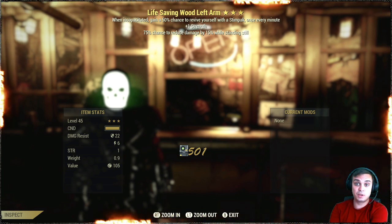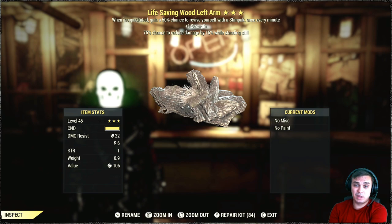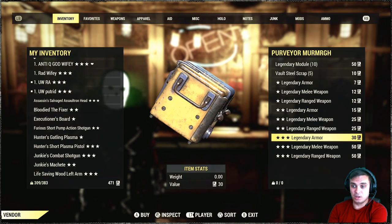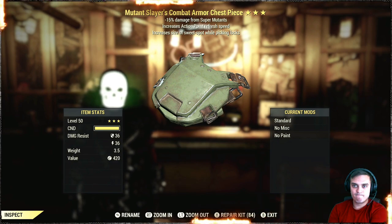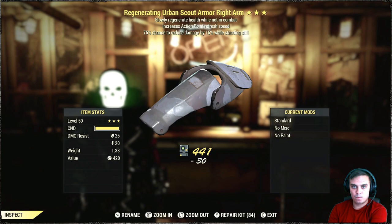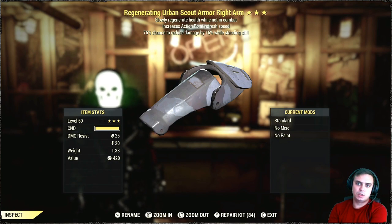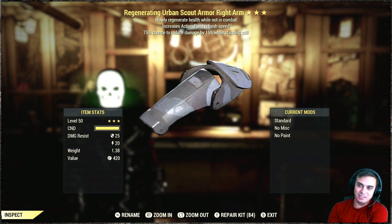Life saving plus one strength. Okay, I got one but could have been better. Let's go again — life saving plus one strength. Junk. Standing still. Regenerating action point refresh speed. Why is this not unyielding, man?